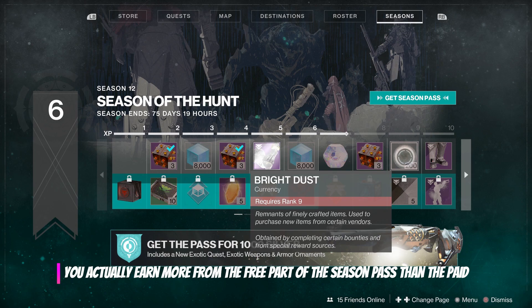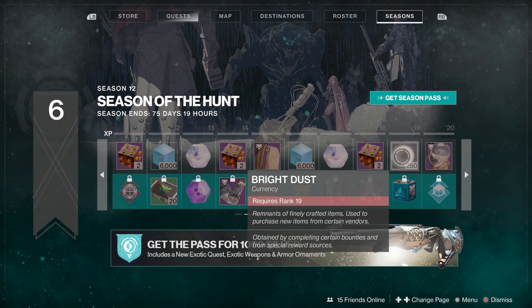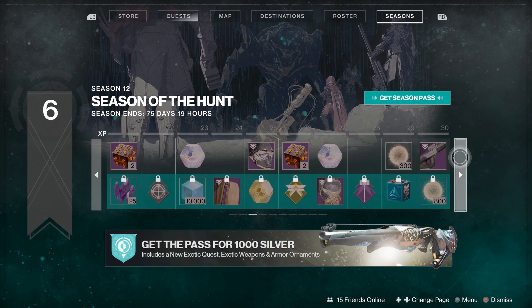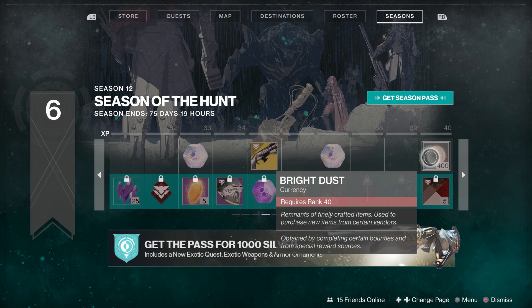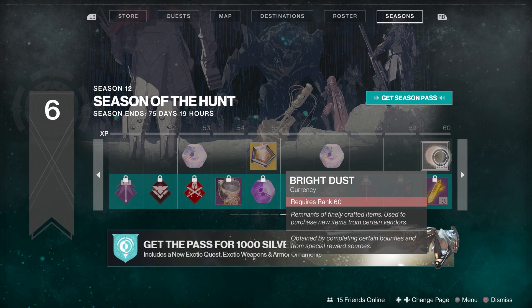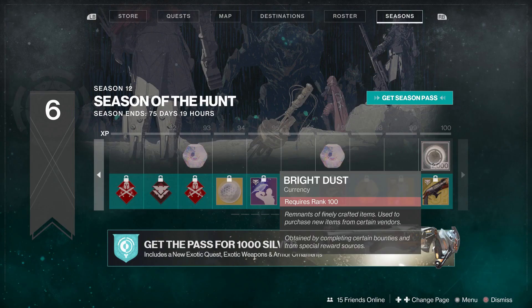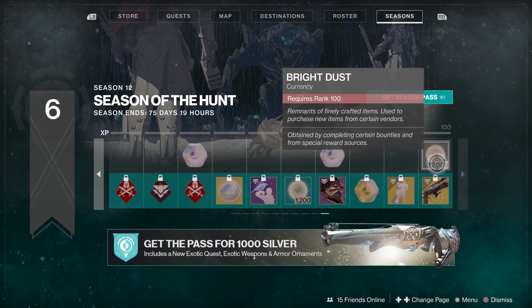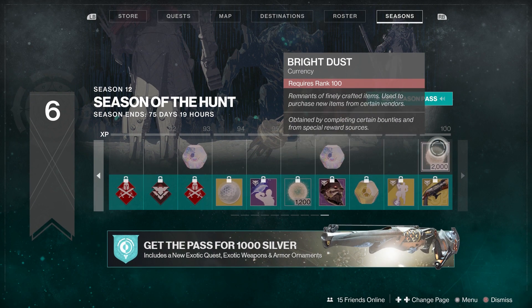So on the top you've got 200 there, 250 at level 19, 300 at 29, 400 at 40, 500 at 50, and 650. As you can see you can earn quite a lot just by actually playing the game and claiming it as you go. I'll add up the top and just tell you how much you can actually get in total.